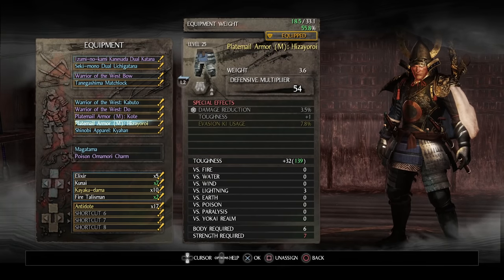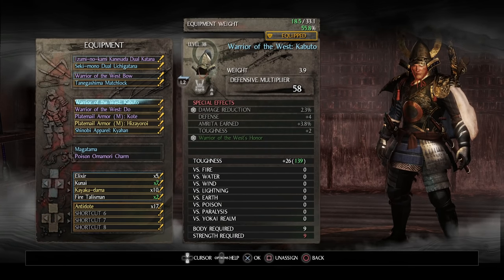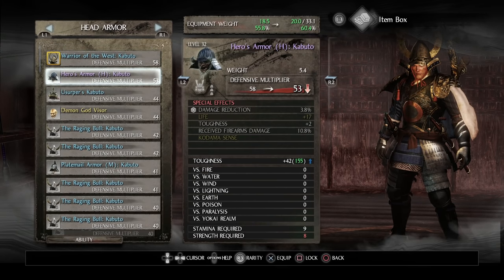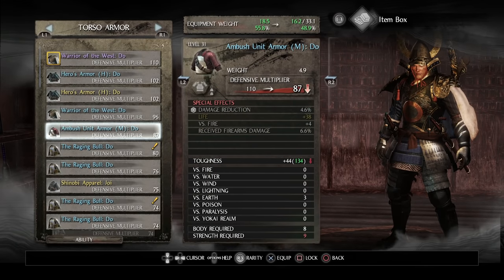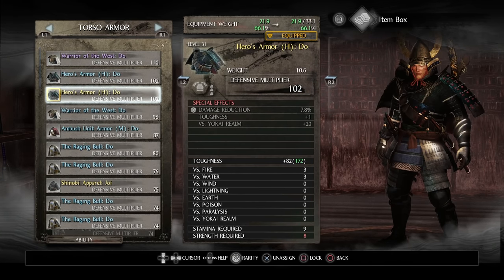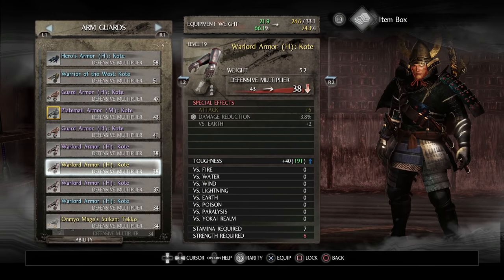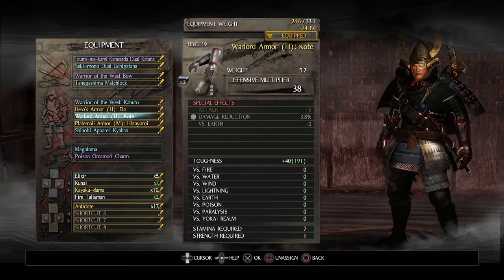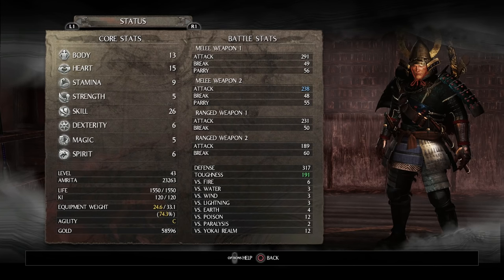The next question you might have is how do you get your agility to B? Your agility grade is based off the equipment you have on. If you look in the top right, it says 55.8 percent of my equipment level — that means I'm at about 50 percent, I still have some wiggle room so I'm not too slow. The higher and heavier equipment you equip, that percentage starts going higher. If I equip something heavy like this, you can see my agility drops to a C.